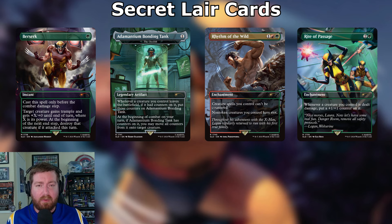First things first — all of the Secret Lair cards are going into this deck. Berserk is going in: one green instant, cast only before the combat damage step. Target creature gains trample and gets +X/+0 until end of turn where X is its power. At the beginning of the next end step, destroy that creature if it attacked this turn — but regenerate it after and it doesn't get destroyed.